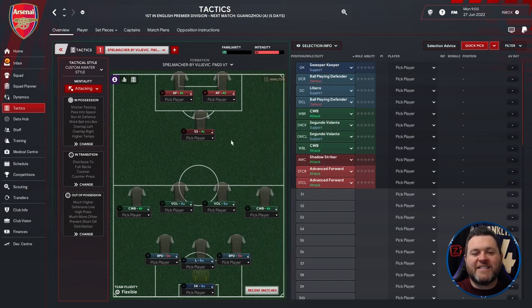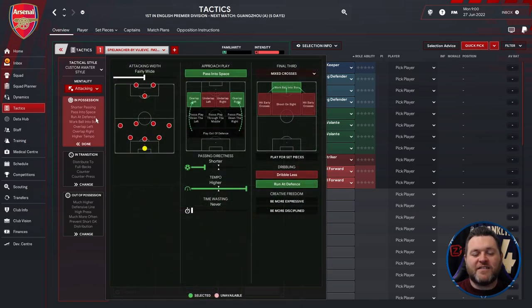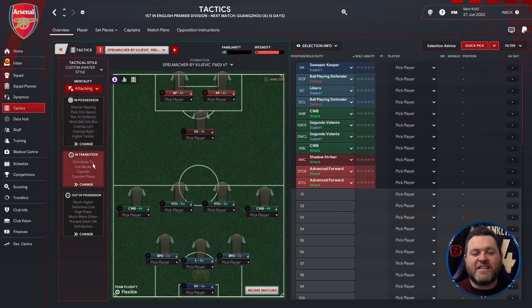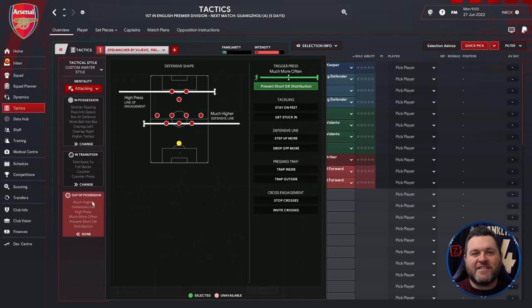So it's the Spielmaker by Vujovic FM23 V7. Its tactical style is custom amateur style, and its mentality is attacking. In possession it will look like this, the in transition will look like this, and out of possession will look like this.